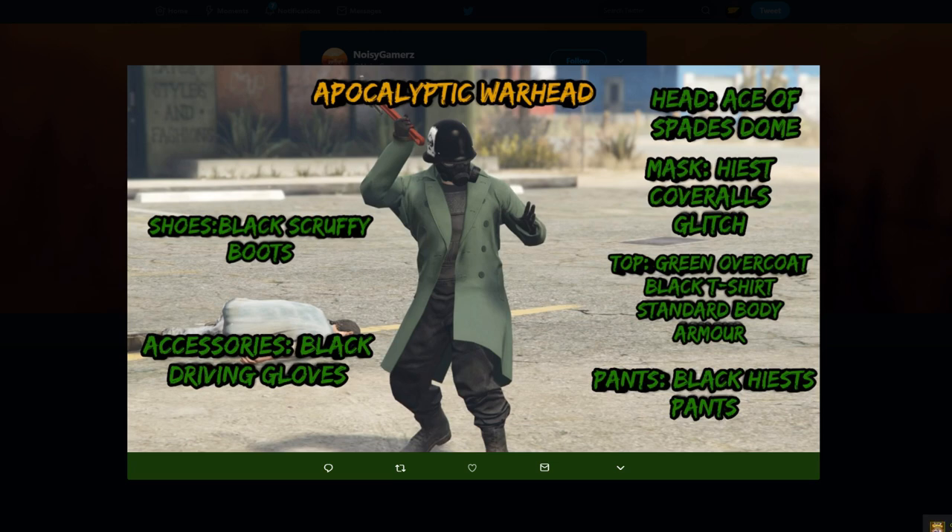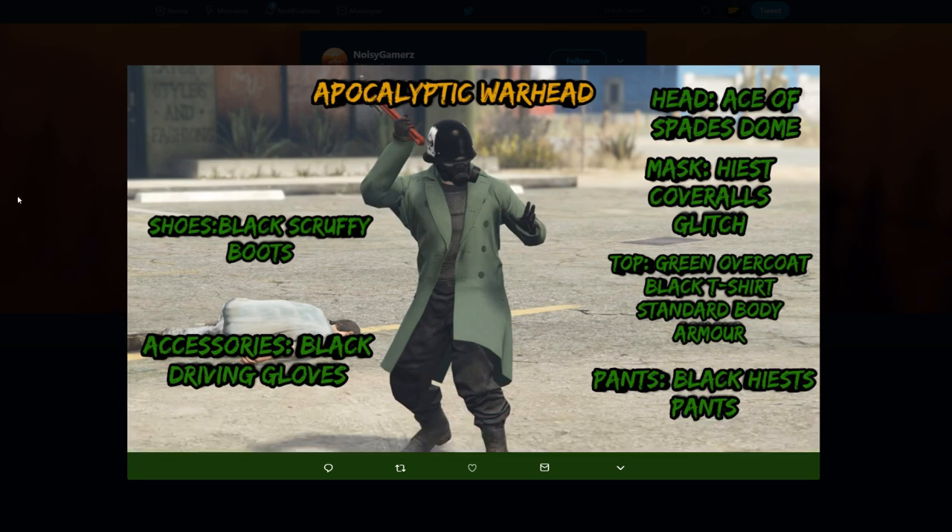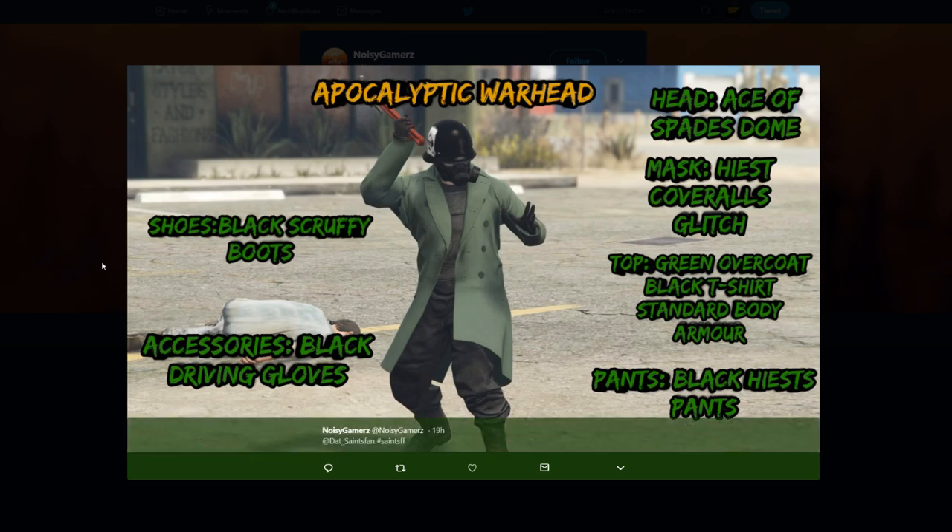As always, if you have your own outfit regardless of theme, you can tweet it with the hashtag Saints FF. Getting this started, we have about 20 or so outfits you guys submitted. These first two are from Noisy Gamers, and this one is called the Apocalyptic Warhead — you can see what you need to make it on the right and the left.